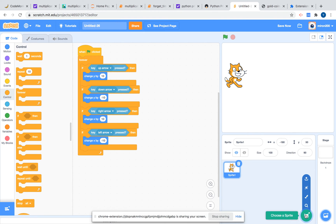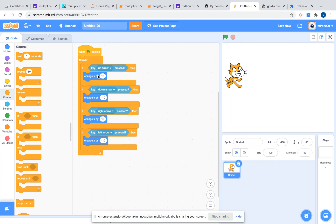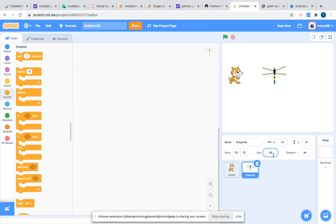We want to touch something and be dead, so let's choose a sprite. I'll choose the dragonfly. I'll make its size 50. Okay, 50 is good. So that means the cat has to be 70. I think that's fine. Let's set it to 40 — okay, that's great.